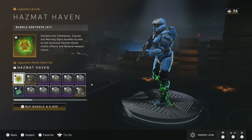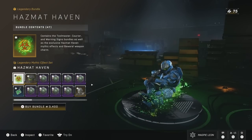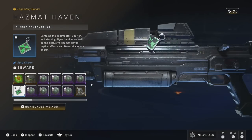The Super Bundle that comes with all three costs 3,400 credits, and also comes with the bonus of the Hazmat Haven Mythic Effect set and the Beware Rare Charm. This does definitely save you a considerable amount of credits, but I do think I'm going to skip on it.